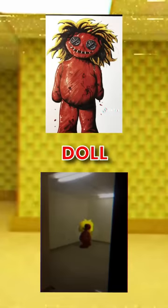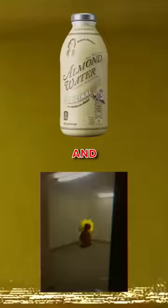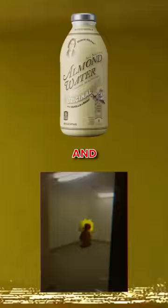The first entity in your journey throughout the backrooms that you'll be able to tame is actually Entity 34, or Dollfaces. These things make a pretty good traveling companion, because you can actually tame a bunch of them and have your own little doll army. To tame them, all you have to do is present almond water to them in a calm way, and then they'll be your friend and follow you around.